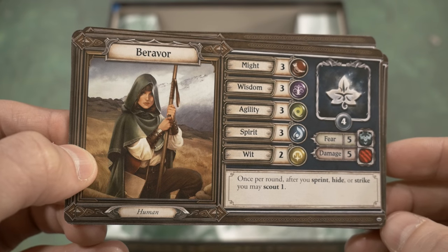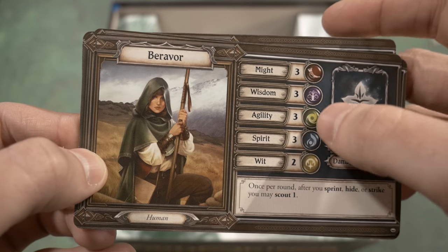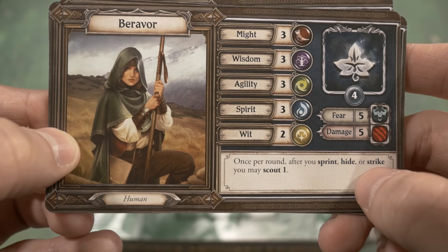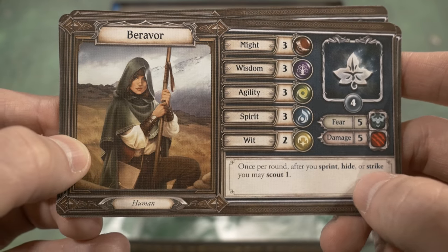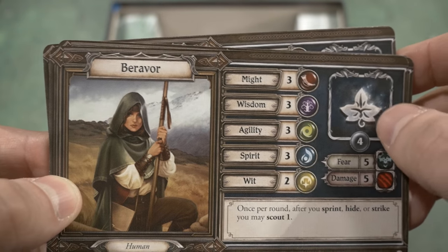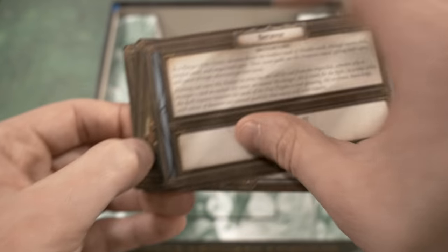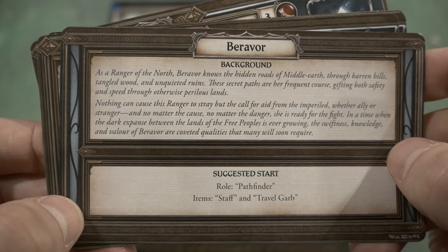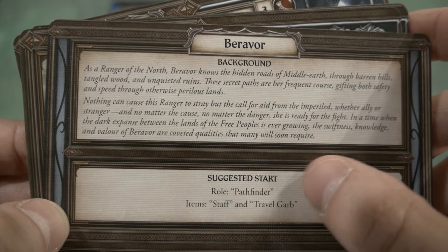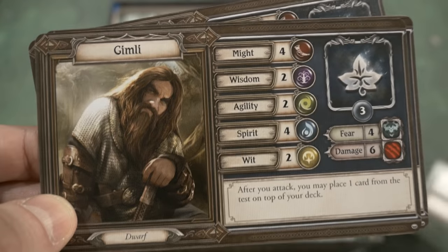Here is a close-up view of the hero cards. Each card has characteristics: Might, Wisdom, Agility, Spirit, and Will. There's also a special ability — for example, once per round, after you sprint, hide, or strike, you may scout one. The back of each card has background information on the character, plus a suggested starting role and items. The artwork is fantastic, and the cards clearly identify the character type, whether human, elf, or otherwise.